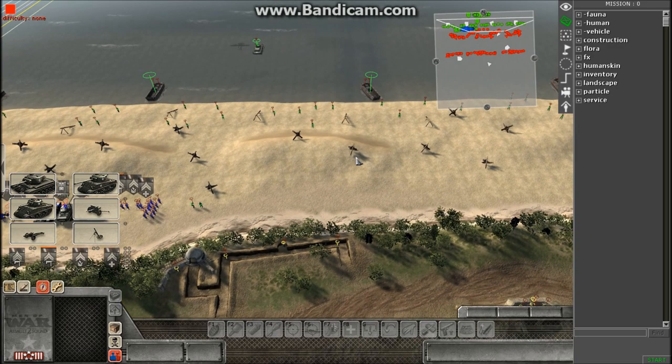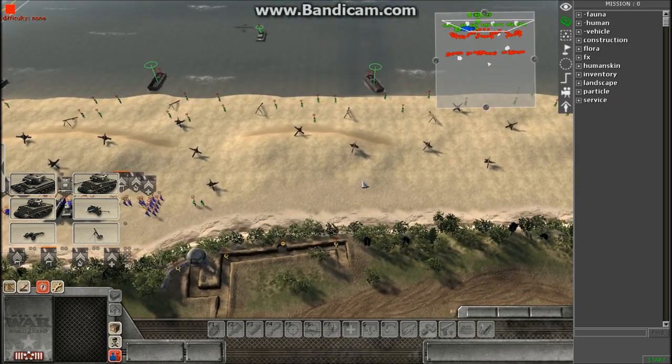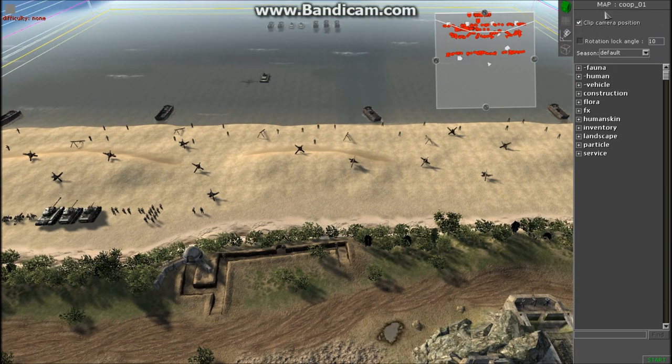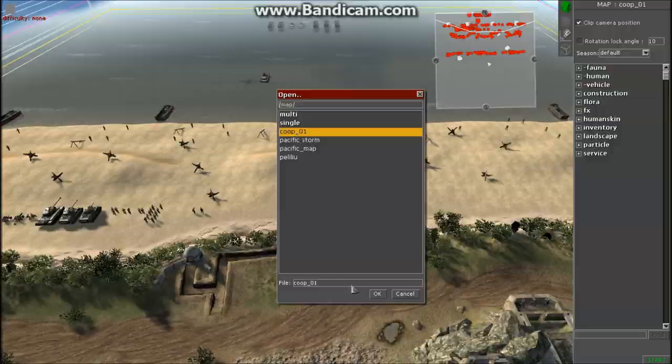The first thing we're going to want to do is load the map in F2 mode. As of right now I have it loaded in F3, so if you haven't already, load the map in F2 mode because we're going to need it for this part of the tutorial in order for this to work. So now we're just waiting for it to load up in F2 mode.